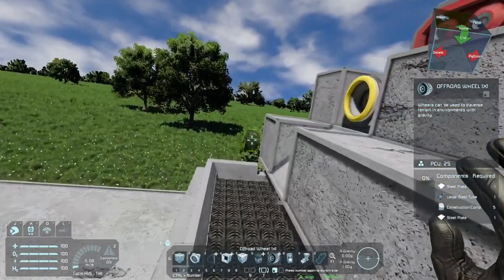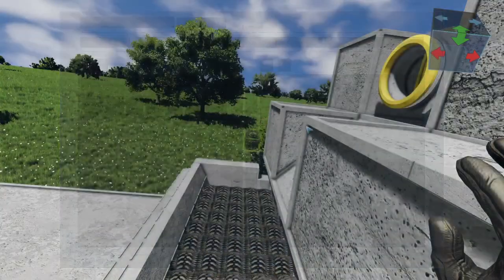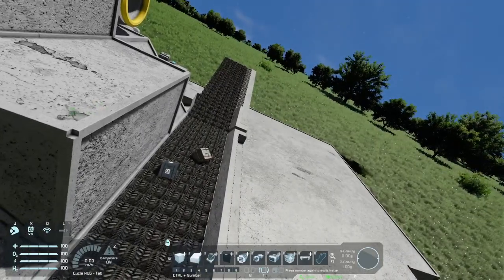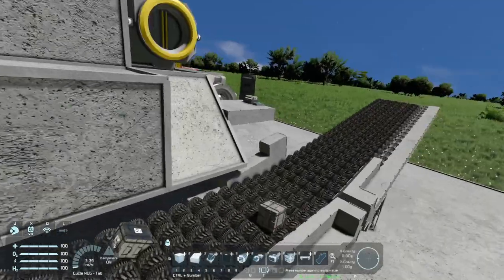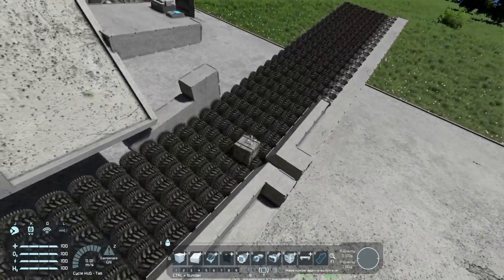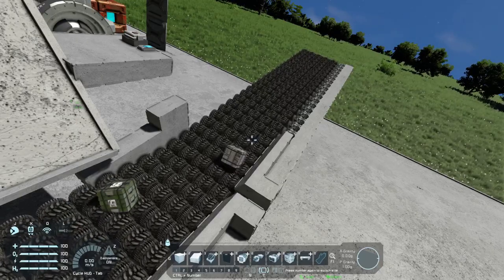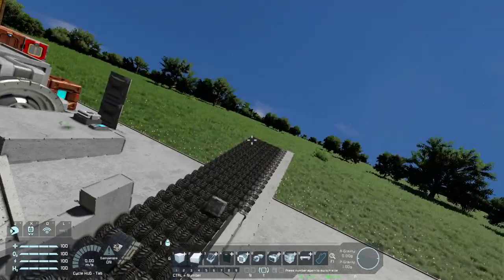Let's drop an ore here. I keep calling it ore but it's not an ore — it's actually the refined material. And it should go up this area. There we go, slowly going up. But it is working. There we have it.